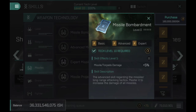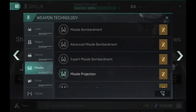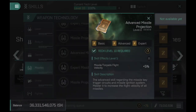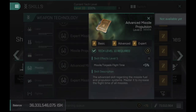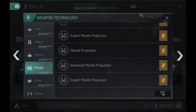Missile Bombardment improves raw missile torpedo damage by plus 5% for the basic skill, plus 5% for the advanced, and plus 5% for the expert — a total of 15% at level 5 on all skills. Missile Projection increases flight velocity, also important when the missile has to chase down a target — plus 5% per tier for a total of plus 15%. Missile Propulsion increases flight time — also plus 5% per tier for a total of plus 15%.